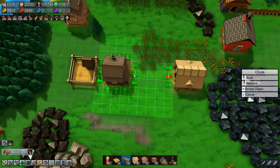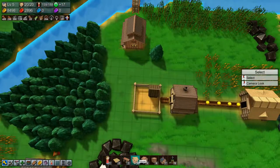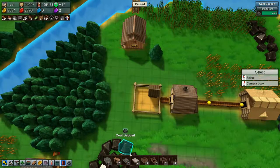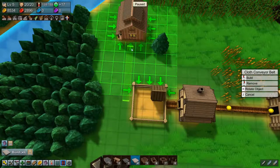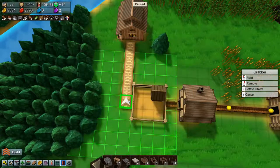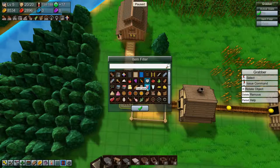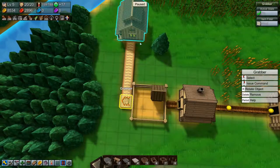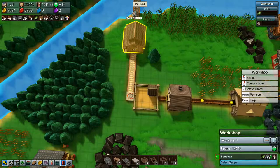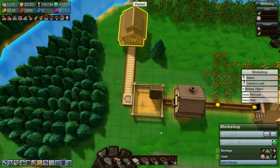We need a chute to come out there, and then we need a belt and a grabber set to wool. That will — we both need to make bandages and cloth. That'll do it.